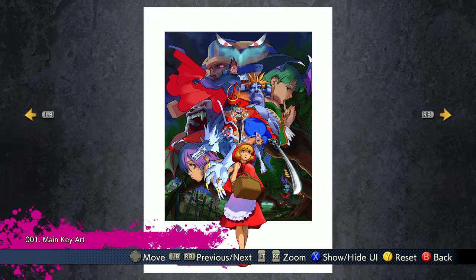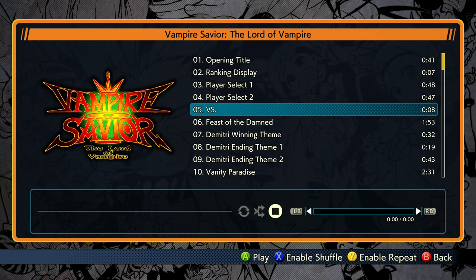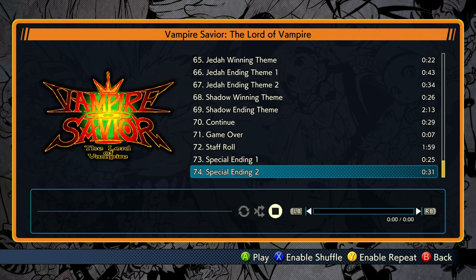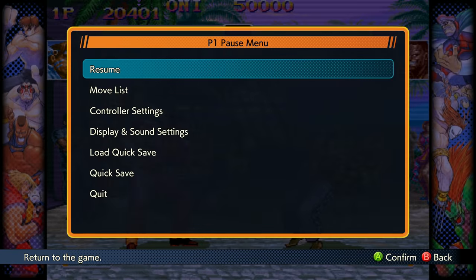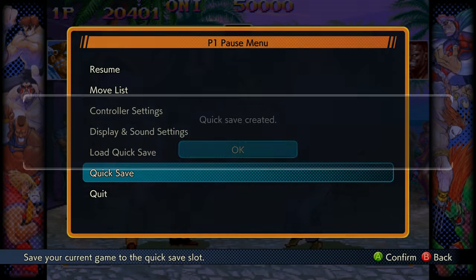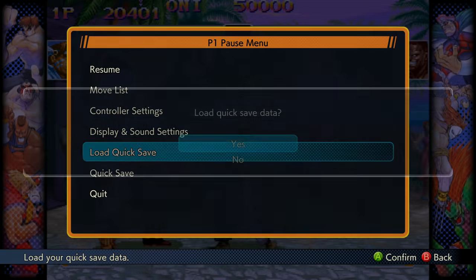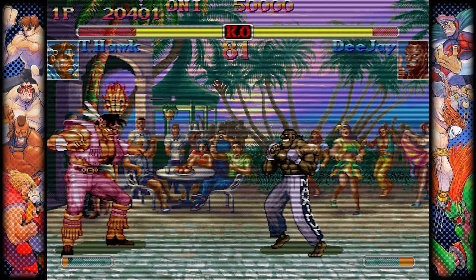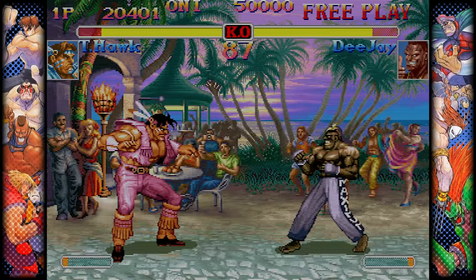For more traditional features, there's also a museum. You can unlock all sorts of classic art for all the games, and all sorts of music — like every possible track for every game on the list. The games in this collection also support save states. So say you're in a position and you want to quick save, you can do that. And if you get bopped in the head, well, load the quick save. Let's just keep doing it over and over until you get it correctly.